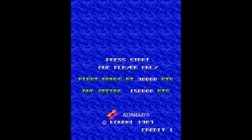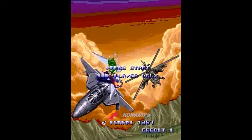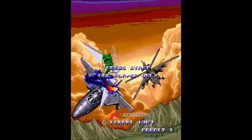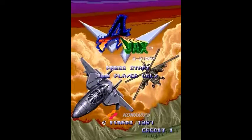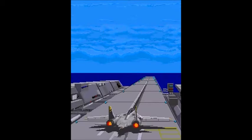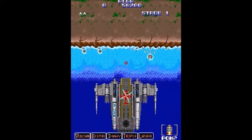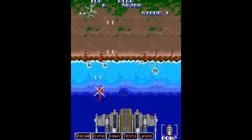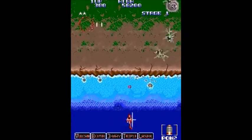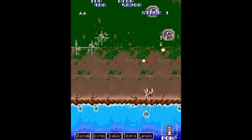You also have a third button — not just bomb and fire, but a third button — and you can use what's called POW, and that really, really causes some damage. You can use it a total of two times, and you'll get it replenished after you die. You'll want to save it for a boss or an enemy that's very tough.